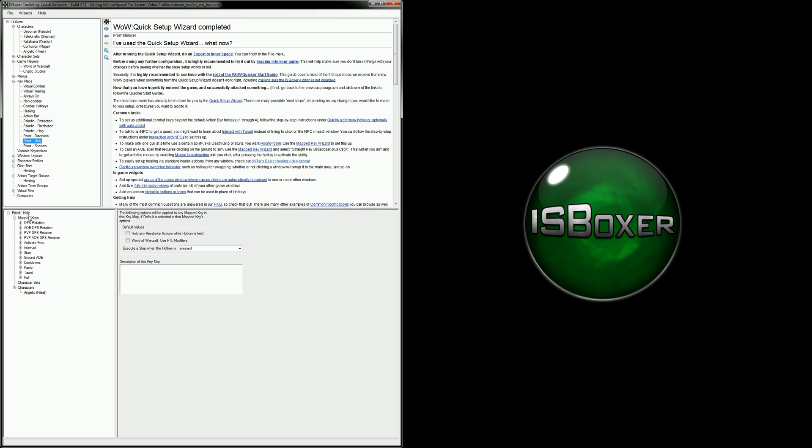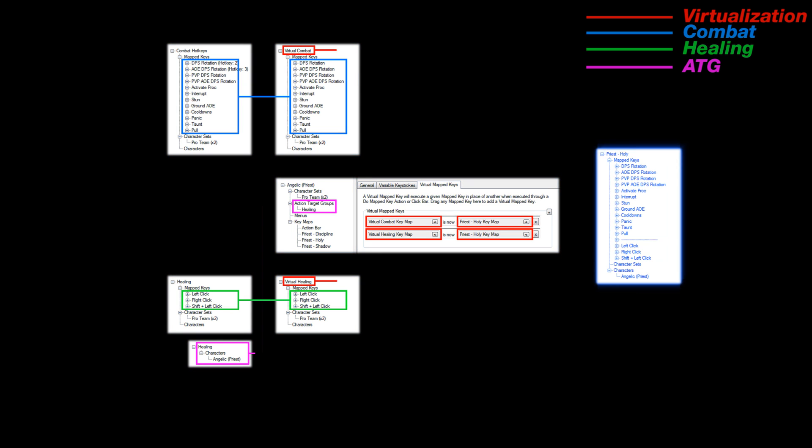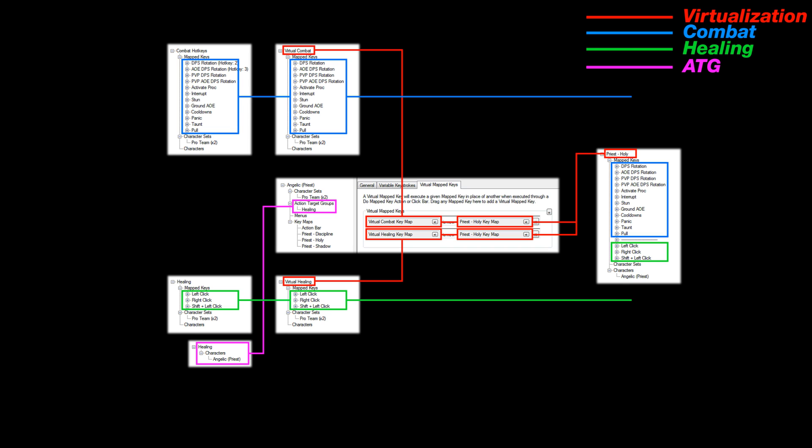I'm copying the mapped keys from virtual healing for the same reason I used virtual combat in the first video to create my class key maps — because there are no actions assigned to any of these mapped keys, which makes it easy to just start adding in my own stuff after they're copied over. Now that they've been pasted in, I'd like to add a separator here. This is certainly not necessary, but I like to do it because it makes it a bit easier to see where the DPS section ends and where the healing section begins. So before moving forward, let's take a quick look at the overview of this setup so far. You can see that the healing setup is laid out exactly the same way that the base Pro system is — broken down into those same four sections, and they even overlap near the end. But the healing setup is going to have the added click bar so that we can actually use the healing abilities, because we're not setting up any hotkeys.